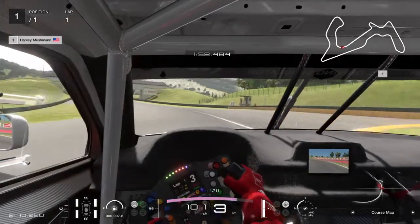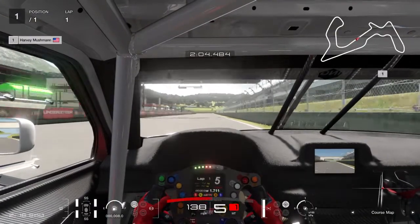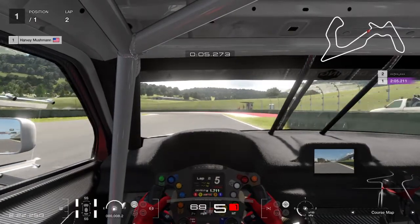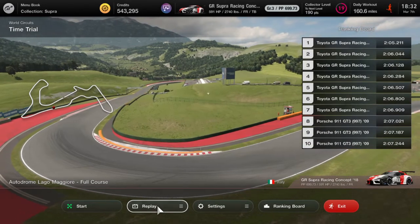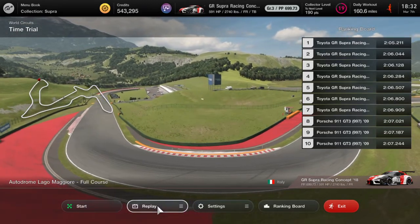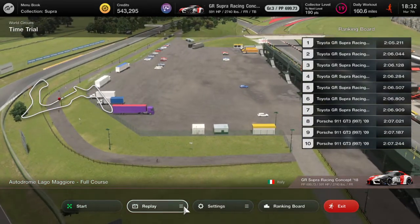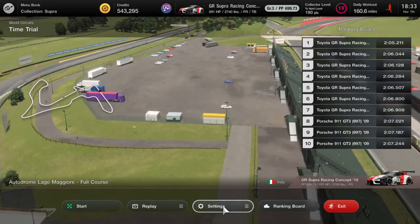Got a bad exit there, a bad apex, a little wide, braked a little too late. And the car got a 2052 compared to the Porsche in the other video I just posted, which was a 207 — or 206, what is it, a 2060? No, that's a Supra. Where is the Porsche? 2070? Got an easy 2052 with the actual race car — what else should I expect. And that's it, till the next one.